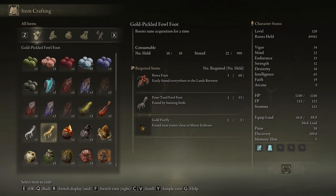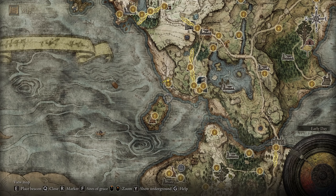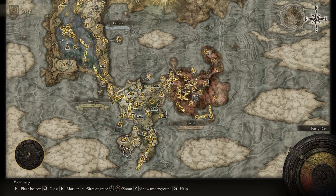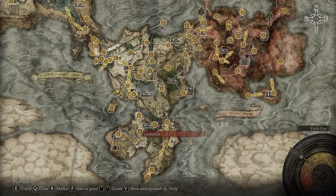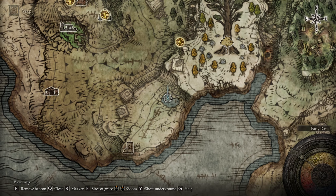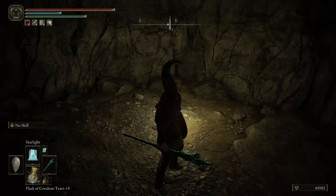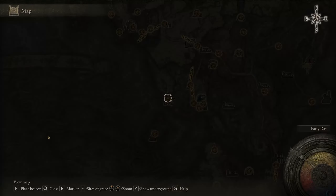For Gold Fireflies, my secret spot: go down to the Weeping Peninsula and find the Tower of Return grace at the very south. There's a lake right there - run all the way around and grab them. There are about eight to ten, then just reset by teleporting back and farm those.